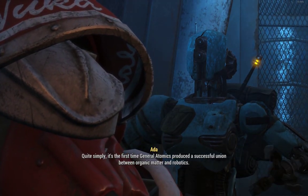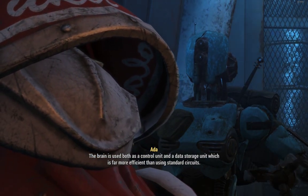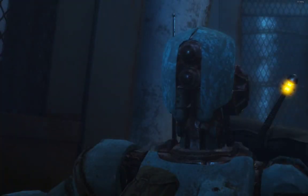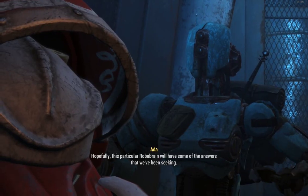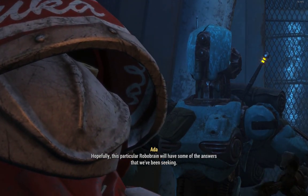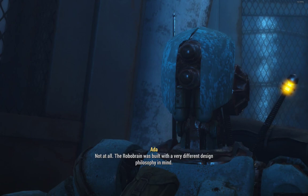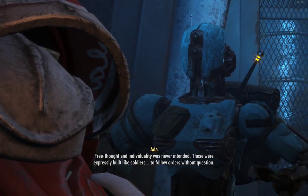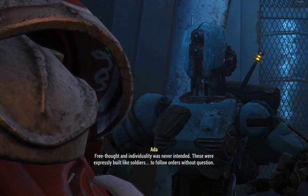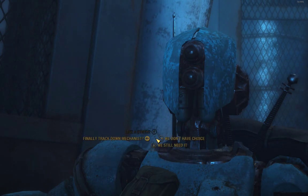More info — what else do you know about the maiden? Quite simply, it's the first time General Atomics produced a successful union between organic matter and robotics. The brain is used both as a control unit and a data storage unit, which is far more efficient than using standard circuits. I wouldn't think so because it's organic. There are a lot of programming issues with these robots which cause them to be a bit unhinged. Hopefully, this particular robo-brain will have some of the answers we've been seeking. The robo-brain was built with a very different design philosophy than a synth. General Atomics' intent was to use the human brain to augment the robot's functions — primarily to accelerate the decision-making process. Free thought and individuality was never intended. These were expressly built like soldiers, to follow orders without question. The robo-brain's unfortunate tendency towards violence and aggression should be considered more of a malfunction than a calculated decision.